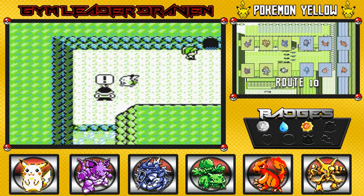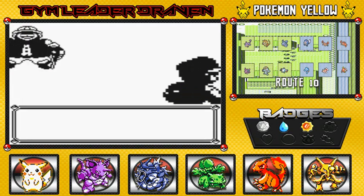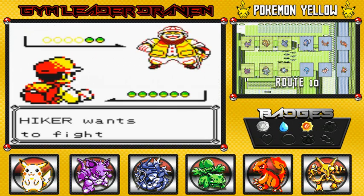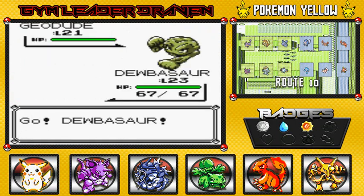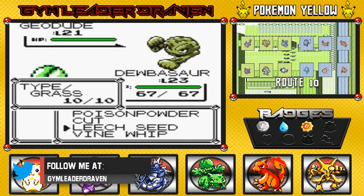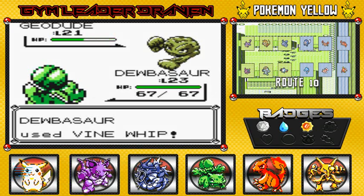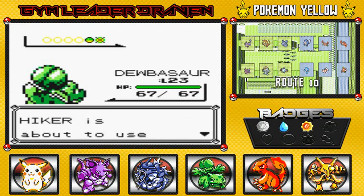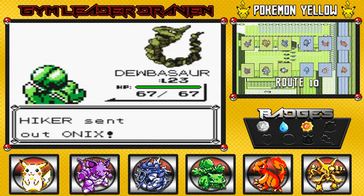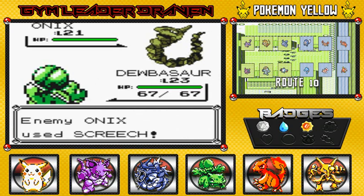Switching it up with my Dubasaur going up against this Hiker. He wants to laugh? Okay, let's do this. Hiker wants to fight, and he sends out a Geodude — a Geodude about to get Dubasaur'd. Dubasaur uses Vine Whip. Say goodbye. How does it feel to fail? And he's coming out with an Onix, so more experience points from Dubasaur — because why freaking not?